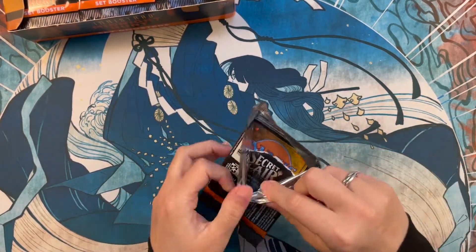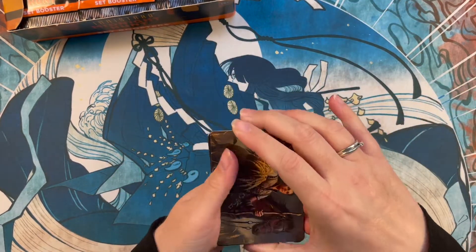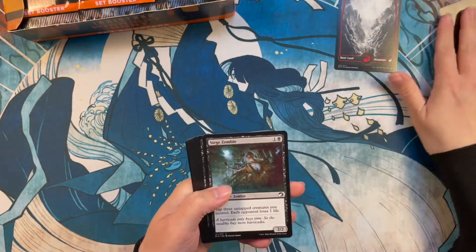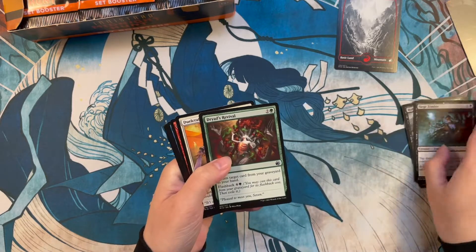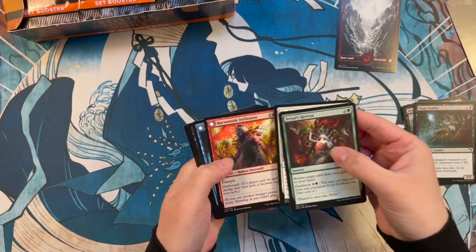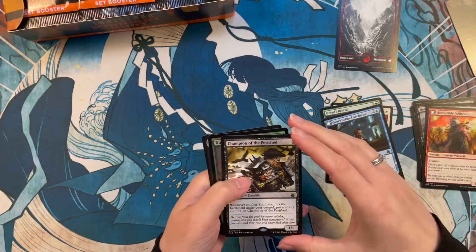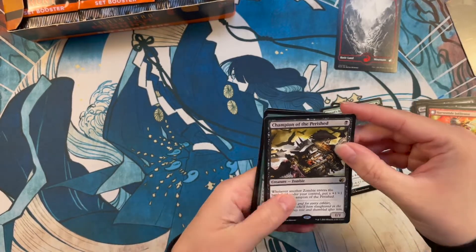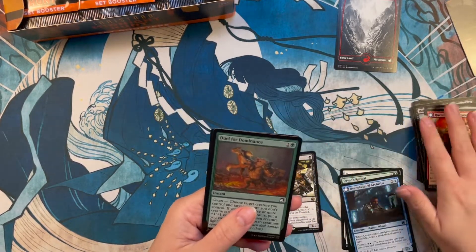We're just gonna go pretty quickly through the commons and the little art card. I do love those lands though — the black-white ones, they're pretty cool I think. And then we have our uncommons — oh, they're mixed, that makes it a little more difficult. For our first one we have Champion of the Perished. Cool Zombie — that's gonna go here to our pile.